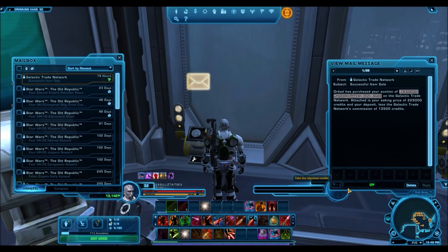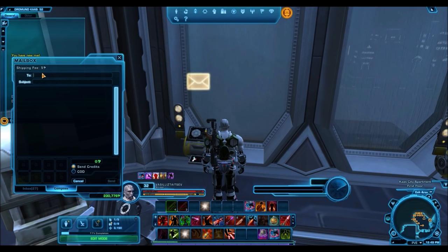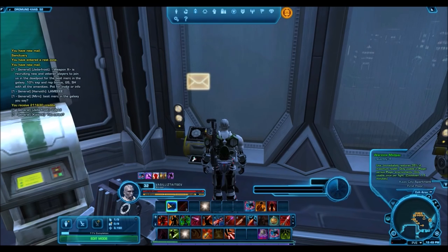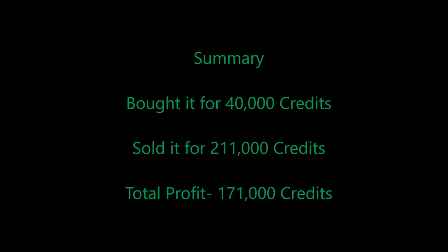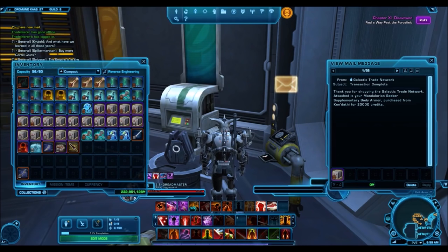Keep in mind firstly that buying low and selling high successfully requires time and experience, and you are bound to have both successes and failures. However, it is one of the best methods by which you can make that jump from just having a few million credits to actually having hundreds of millions of credits — maybe even billions. It all depends upon how much experience you gain and how much time you're willing to spend on this.